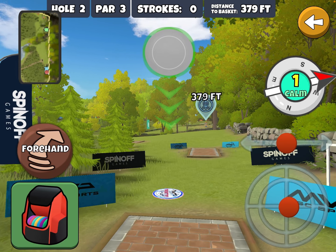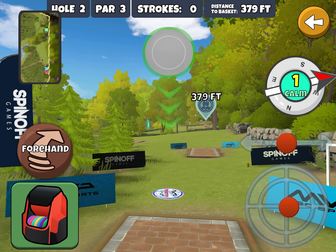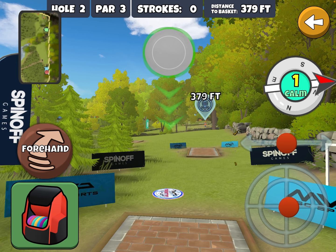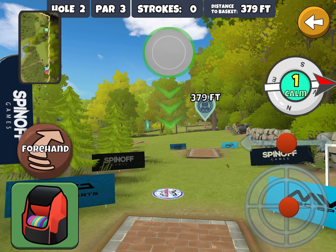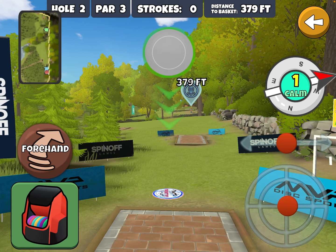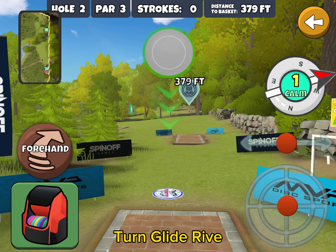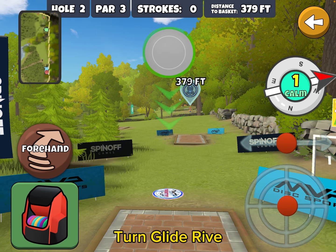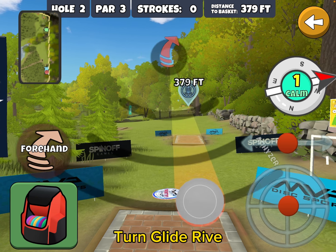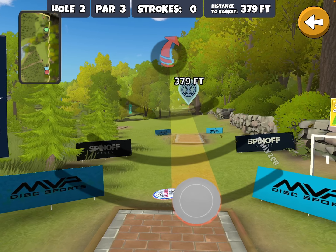If you hit any of these trees it usually drops down safely within about 80 to 90 feet from the basket, which is not a huge thing in the game. For this run I'm going to put my middle chevron right at the end of that wall, and even then I'm still going to send it out to the left with maybe a half a disc worth of anhyzer.